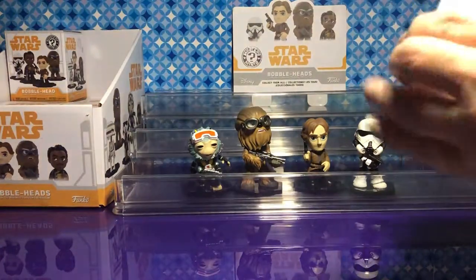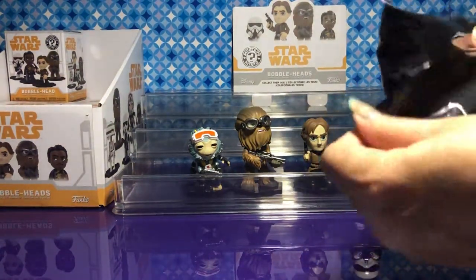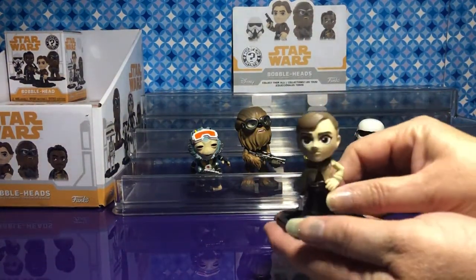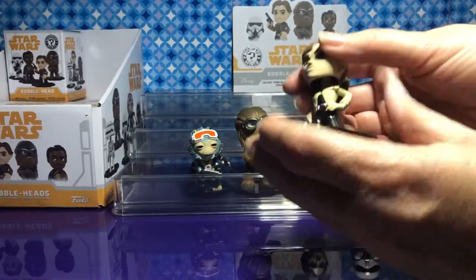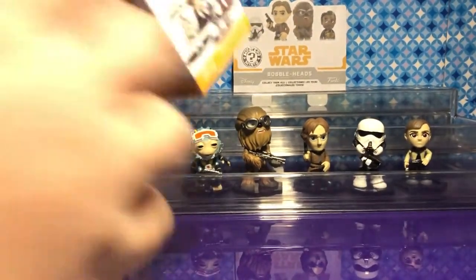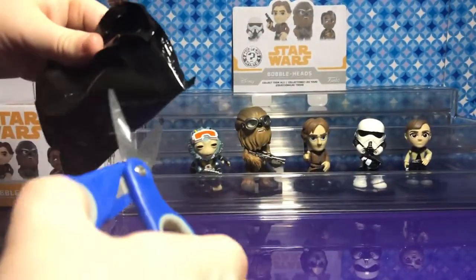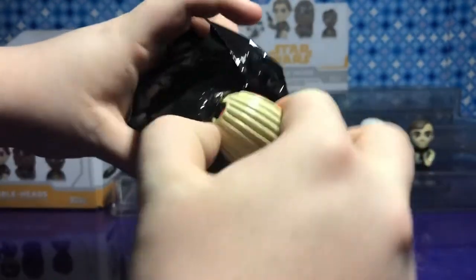Come on Lando! Oh look, it's Kira. Look at her — she is so pretty. Love her ponytail, and her hair is two different colors. Kira was also a one-in-six. So we'll probably get one more Tobias and one more Han, and two more Lando — that's my guess.